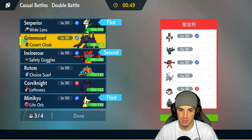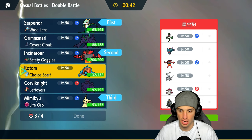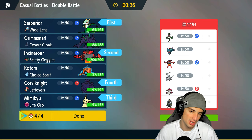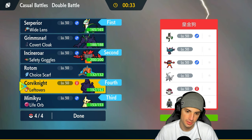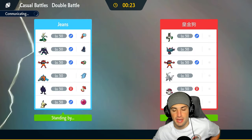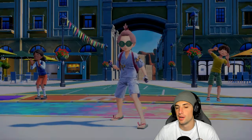I'll bring Mimikyu for backup, and I'm going Corvinite over Rotom because Kieran probably has Freeze Dry — super effective on both of them — but Corvinite has Brave Bird and Iron Head. I've got Safety Goggles on Incineroar so a potential Amoonguss won't put me to sleep. They lead Miaosc rata and Incineroar, so we get to Intimidate each other. Serperior actually gets an Attack boost from Contrary — so funny!